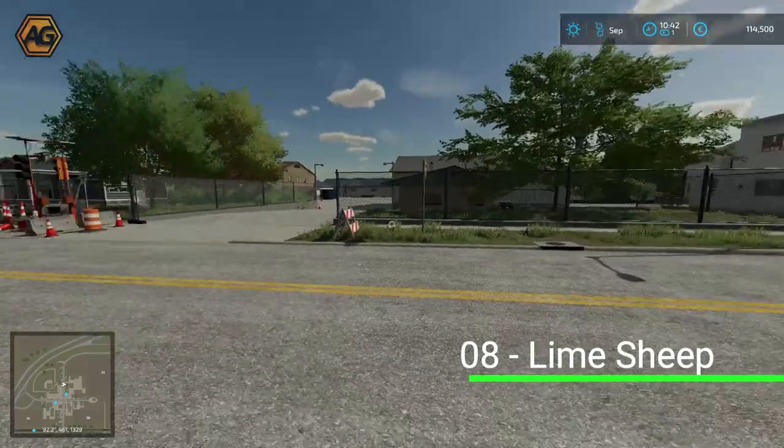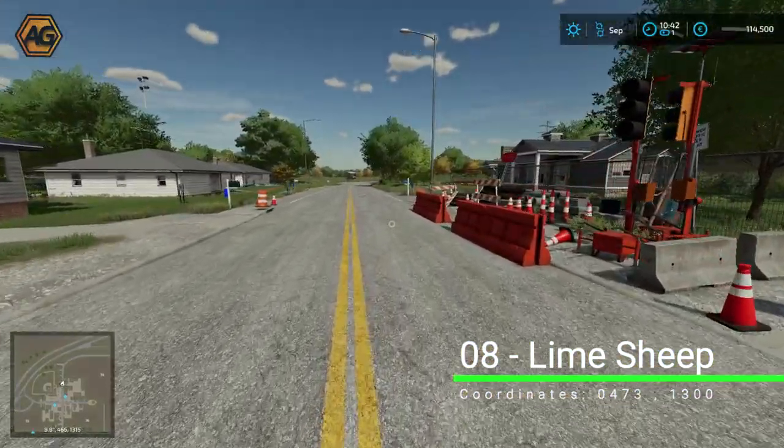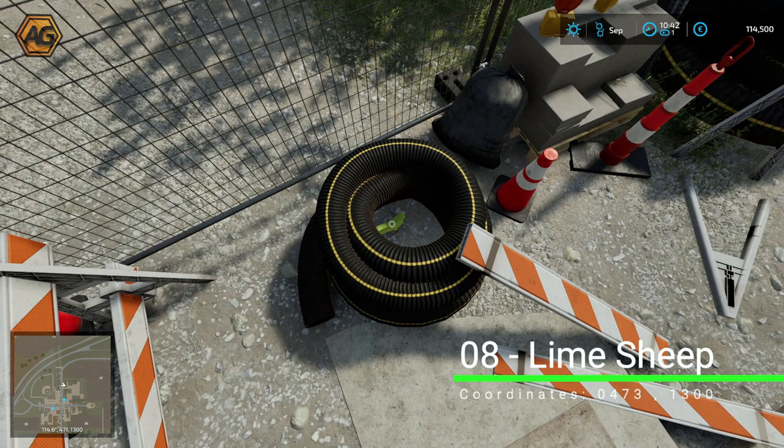Over the road from the ballpark there are some roadworks going on. If you look very closely into the very last drainage coil just down here, you'll find our little lime sheep.